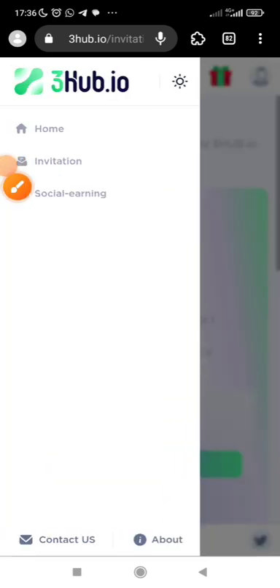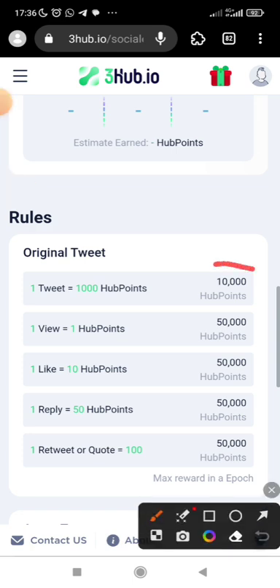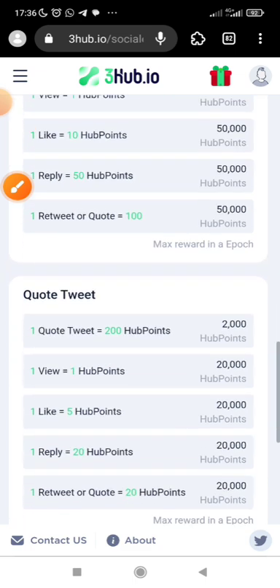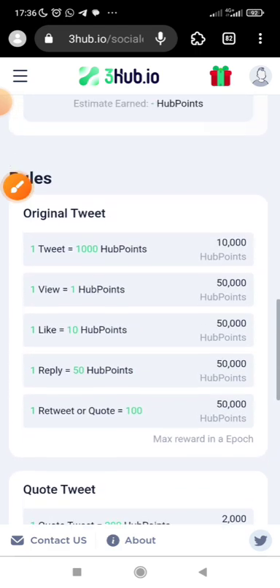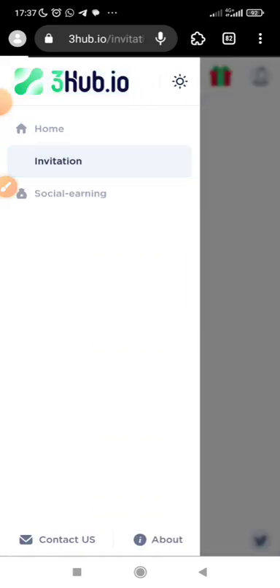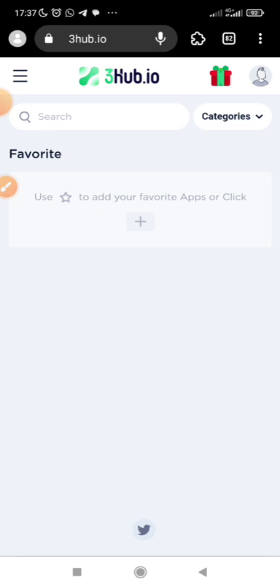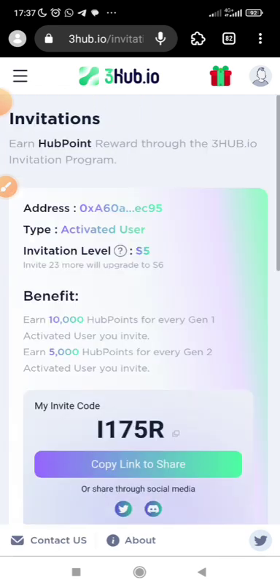Click on the three lines and you will see 'Social Earning.' You can earn more points when you do social earning tasks. Click on it and you'll see activities that will earn you more points — these are the rules. You can earn as many points as possible through all these social activities: when you tweet, when there are likes — all those things earn you more points. This video has explained how you can maximize this opportunity before the launch, which may happen in the middle or quarter of this year.